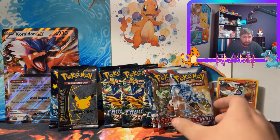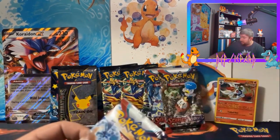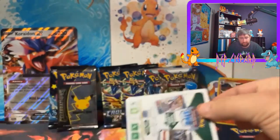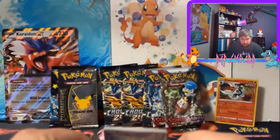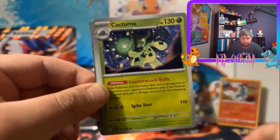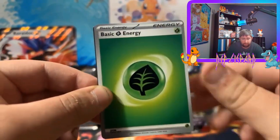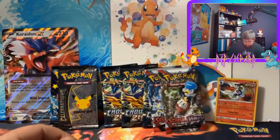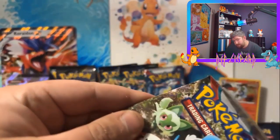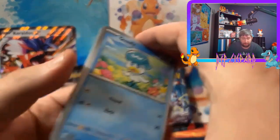We're gonna do two rounds of three packs each. I'll probably save the Crown Zenith for last — maybe you have a better chance of something good. Here we go, first pack. Let me know how your cards have been going with Scarlet and Violet. I have been getting the best cards but not a lot of them. We'll start off with the holographic. Here's a code card, and here's a code card for the Crown Zenith collection box. We'll do another Scarlet and Violet — hopefully I can pull the win off because I don't want to give away my cards, but who knows.